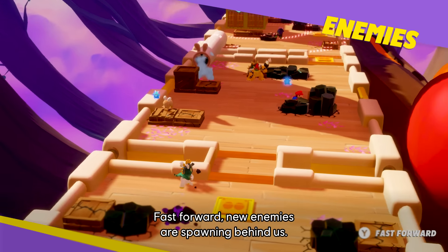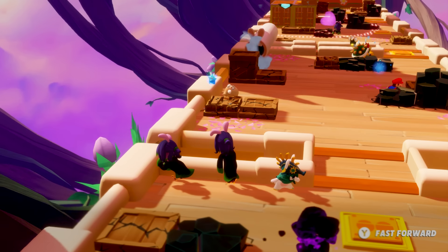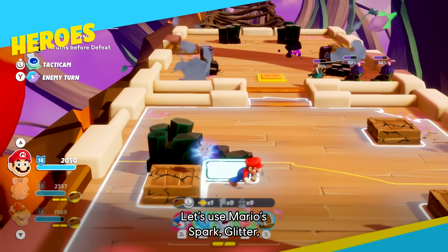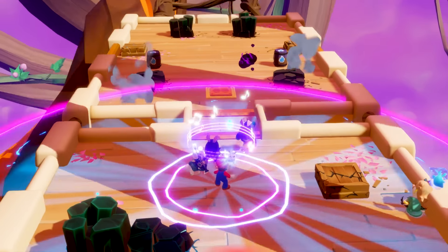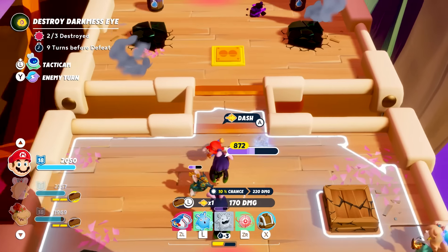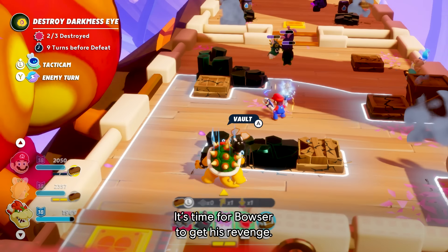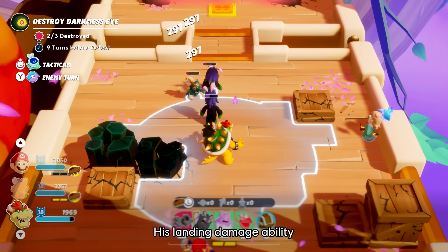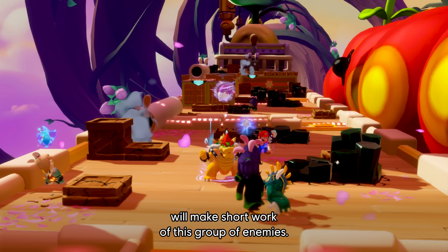Fast forward — new enemies are spawning behind us and we must get rid of them quickly. Let's use Mario's Spark Glitter to lure those enemies out into the open before triggering Mario's signature ability, Hero Sight. Now it's time for Bowser to get his revenge: his landing damage ability, combined with the devastating power of Zephyr Break — his chakra spark — and Mario's support fire will make short work of this group of enemies.